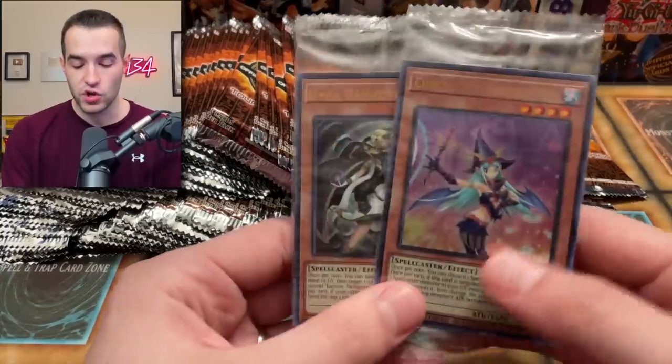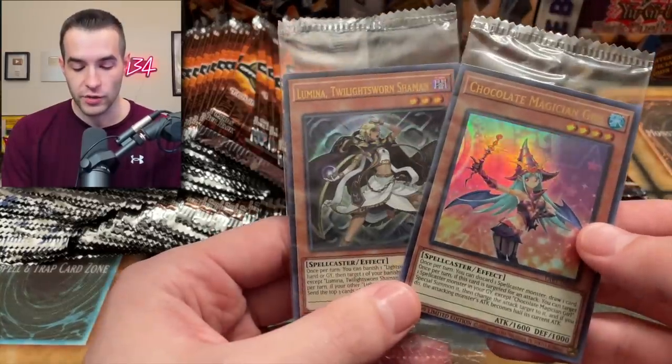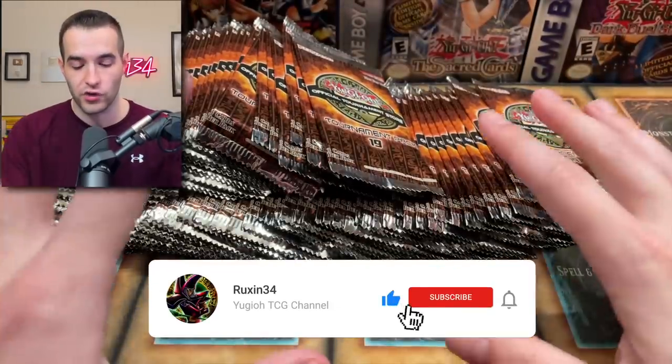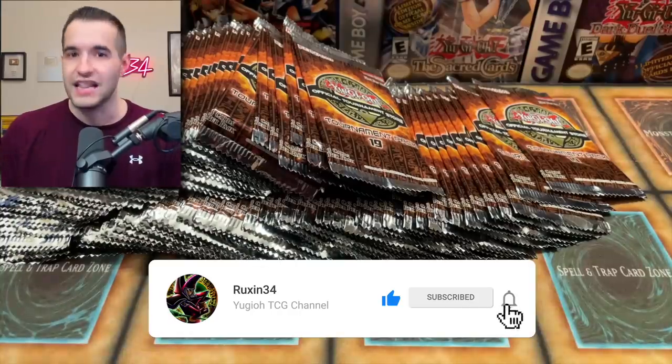I will be giving away these two lost art cards: Chocolate Magician Girl and Lumina, Twilight Sworn Shaman. All you have to do is like this video, be subscribed, turn on notifications, and let me know your favorite card from the new OTS 19 set. Let's get into the opening.